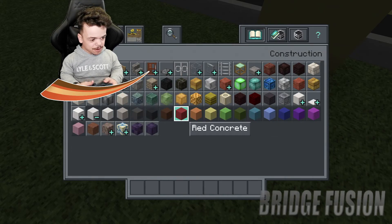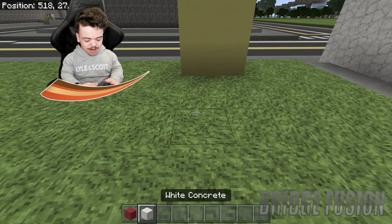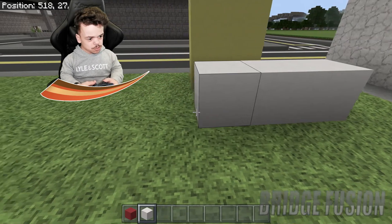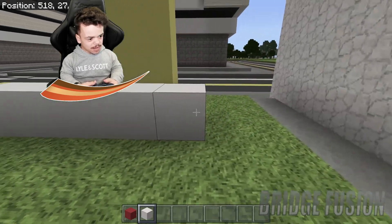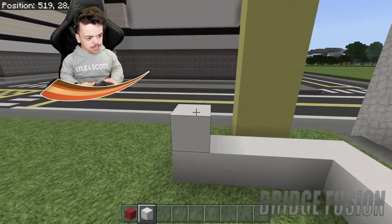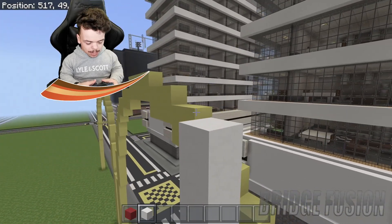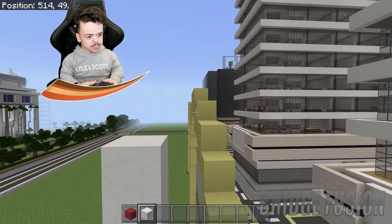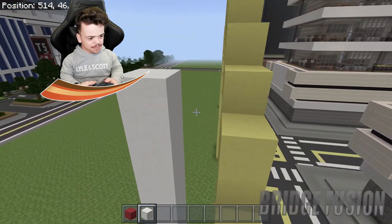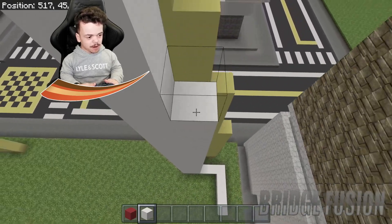It does have a bit of red and white on the side. I've got a little design here of what it looks like, so I'm going to go one through five and then one through five, continuing this all the way up. I want this bit to be a little bit higher than the building — that would be a really cool design.